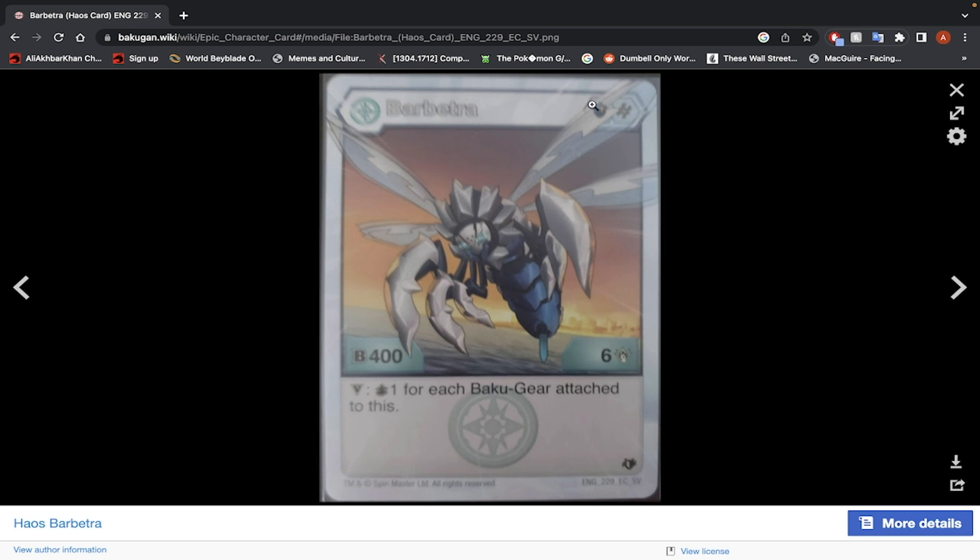Haos Barbatra — Magic Shield and Helix Core, which is a great B-Power core lineup. 400 B-Power, 6 damage. It has a victor ability: you draw a card for each Bakugan attached to this, so you can draw up to 2 cards. It has 6 damage, and on the plus-5-damage Helix Core, that's 11 damage. There are probably better Bakugan out there, but this is not a bad Bakugan. Yeah, you can use it.